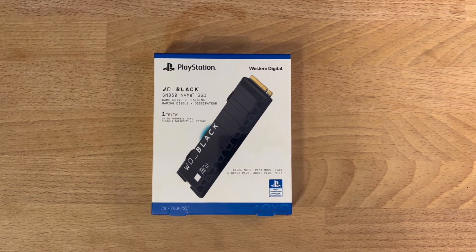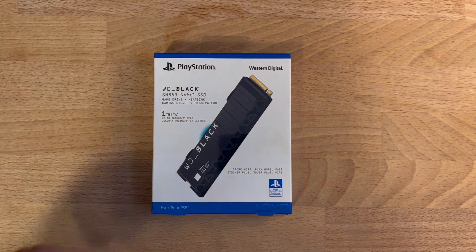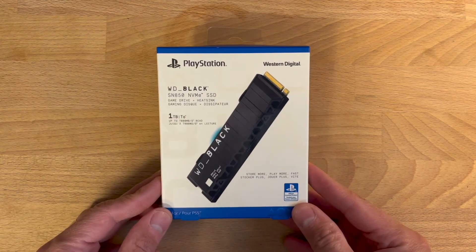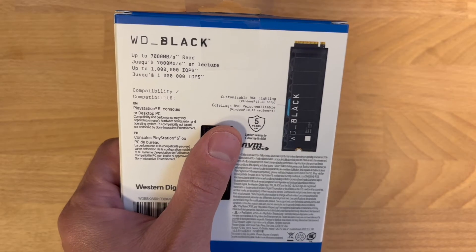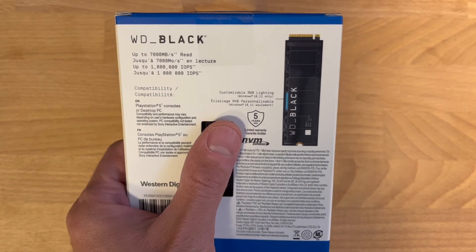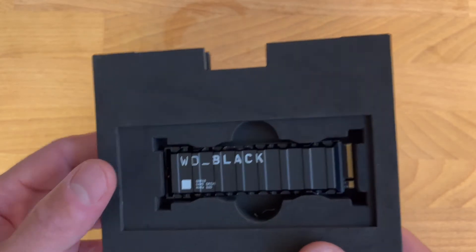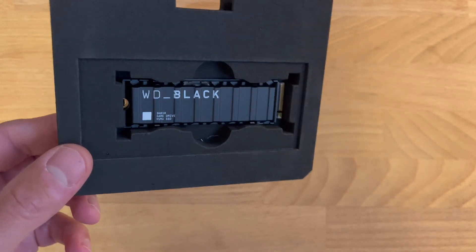In comes the WD Black SN850 internal solid state drive with heat sink, made for the PS5. While there's a whole range of compatible drives you could buy, if you want it to be foolproof, you can go out and buy this one from your local Best Buy. This one has a one terabyte storage capacity. It also has read speeds of up to 7,000 megabits per second and write speeds of up to 5,300 megabits per second. And of course, it has the built-in heat sink so there's no extra installation steps. I picked this one up for about $200 at Best Buy, and here's how to install it.